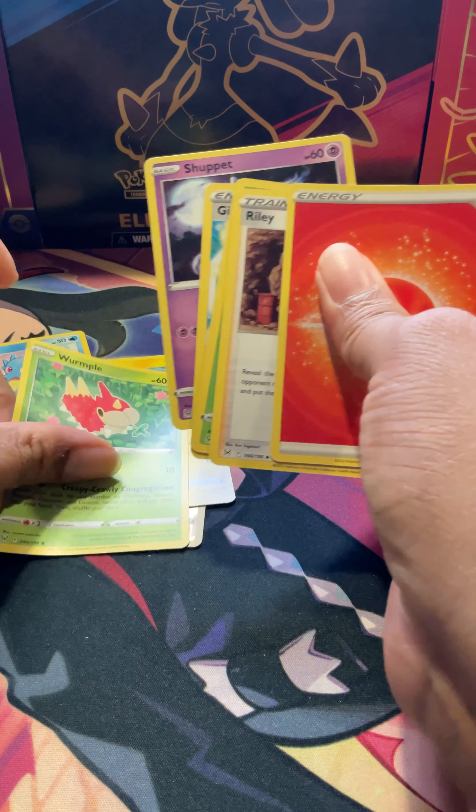Two more packs, come on! Bring me something — any of the cards we need, any of them. Another V maybe? Yeah, that's a V... actually that's a little shinier than a V, that's not a V. We'll see what it is when we get there. A Chandelure again and... the Giratina V full art!